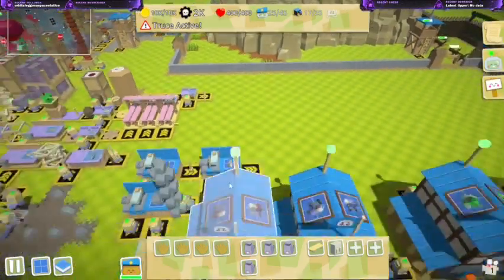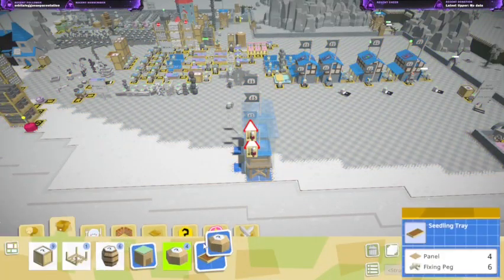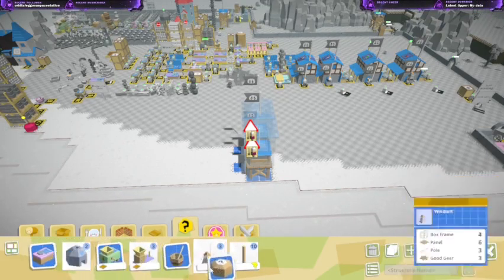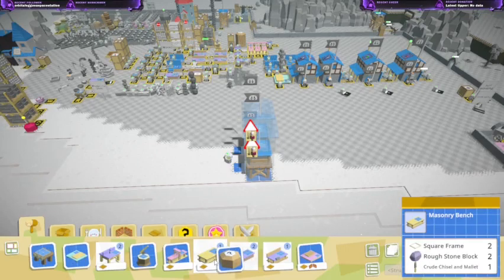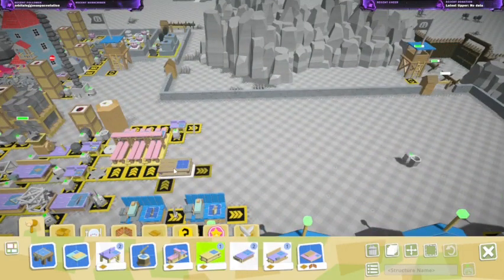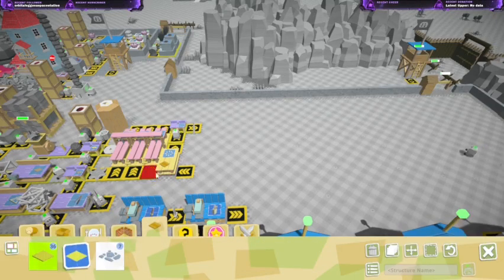We need the stone — stone shaping, stone shaping — where are you? Are you in here? Good workbench. Structural workbench. Masonry workbench, alright. Create storage, I'm gonna put it in there. You probably want flooring too? Yeah, everybody wants flooring. There — you can have some flooring, everybody can be floored.